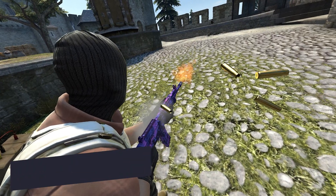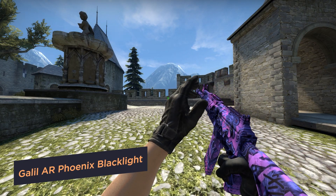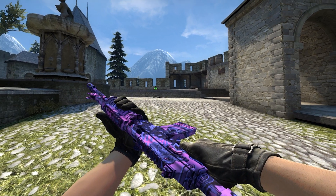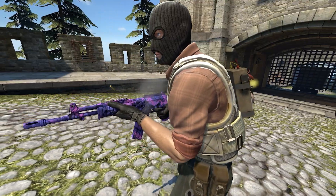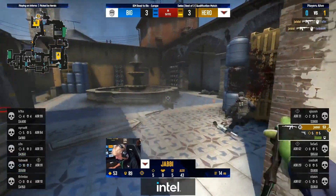Phoenix Blacklight. Players do not often use the Galil in their game, but for this skin it's a sin not to. The blue and purple color scheme, the Phoenix head sewn into the pattern — and if you remember that the design refers to the Phoenix Connection faction, the skin is beyond any competition.